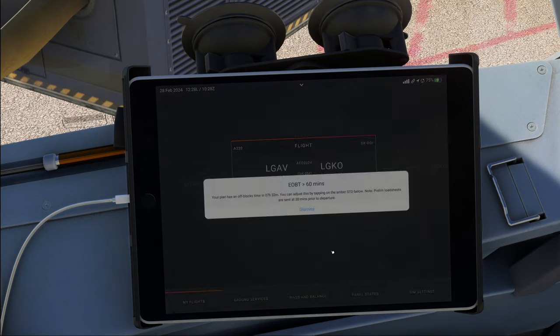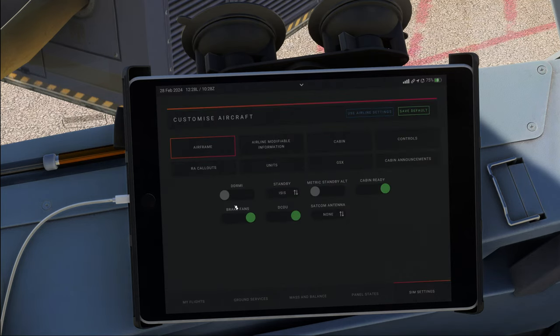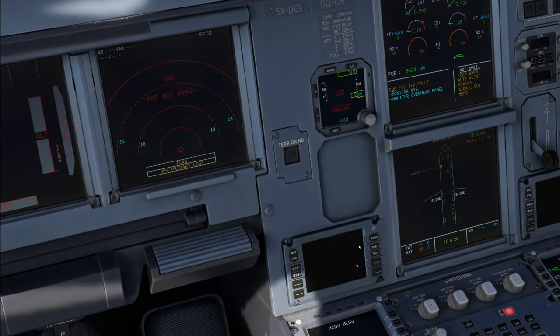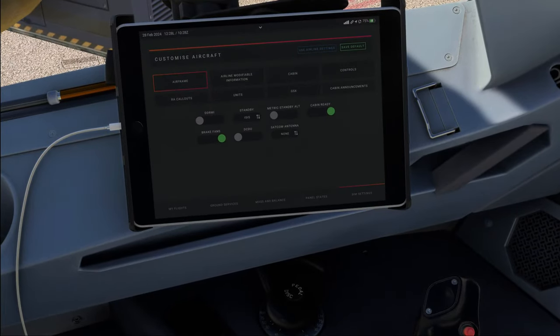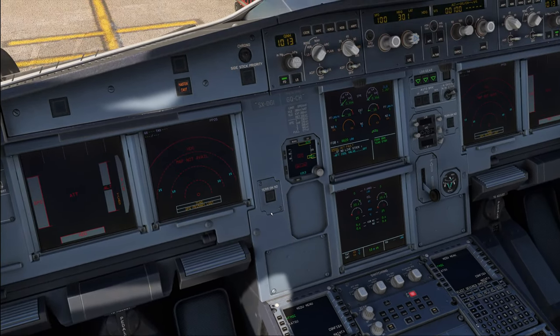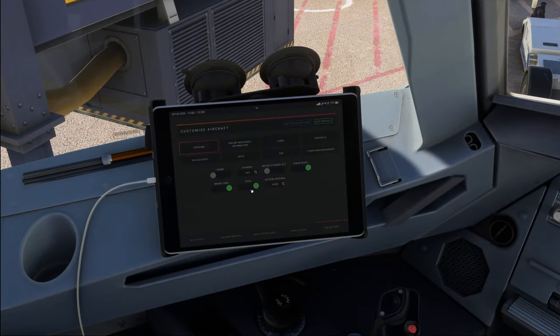We're going to import our flight plan from SimBrief and adjust the time in a few moments. Over to the Sim settings — there are quite a few new things. First, we can now remove the DCDUs. In Europe, pretty much all airlines have DCDUs installed, but not so much in the United States. For example, when flying an American Airlines plane with V2500 engines, you might want to remove the DCDU.